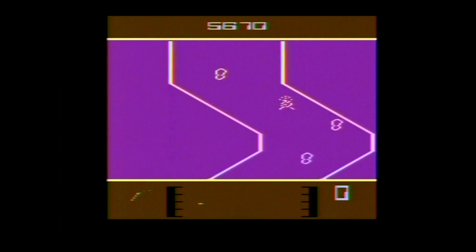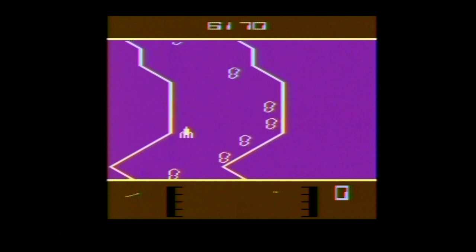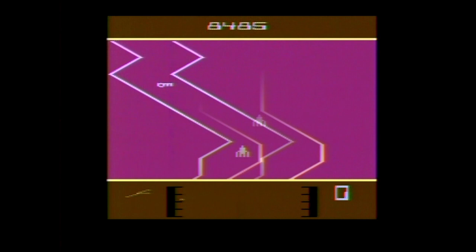On the bottom of the screen is a heartbeat meter for your patient. As time goes on, whenever you crash into something, whenever you shoot something you're not supposed to, and if you allow certain things to pass you, the patient's heartbeat will go up. If it goes too high, it can eventually flatline, ending your game.